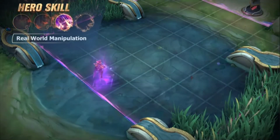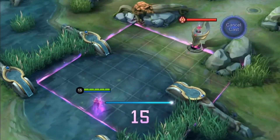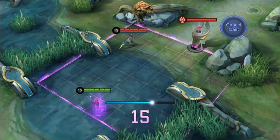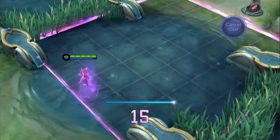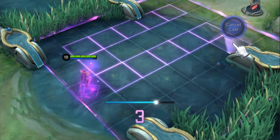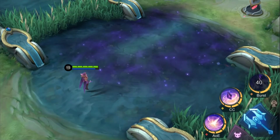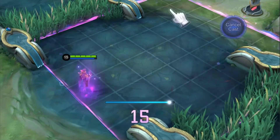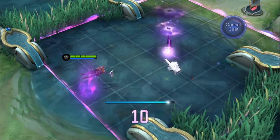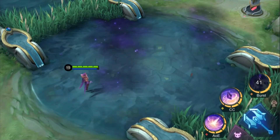Ultimate: Real World Manipulation. EVE creates a Starfield in a designated direction. Enemies on the edge of the Starfield will be slowed. When the Starfield is present on the battlefield, EVE can utilize her power to launch up to 15 waves of attacks on enemies in the area of effect. A single tap on the Starfield deals magic damage to the enemies in the target tile, while a slide on the Starfield inflicts slow and continuous magic damage on the enemies within the chosen tiles.